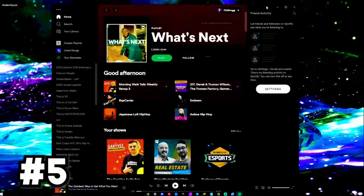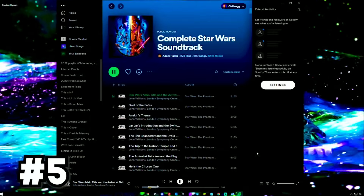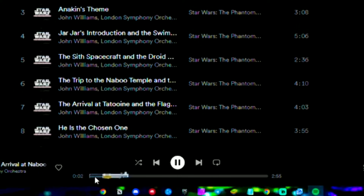Open Spotify and search 'complete Star Wars soundtrack.' Press play and enjoy this Easter egg Spotify stuck in here — the progress bar will turn into a lightsaber. Hello there.